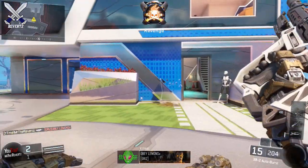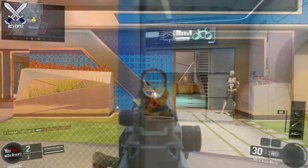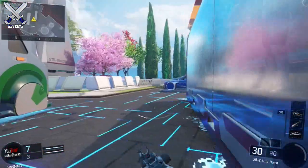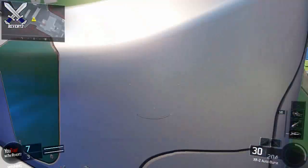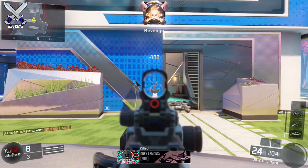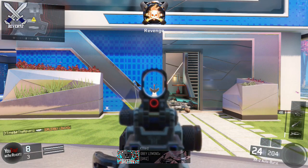Next up is the XR2. With the FMJ attachment it's going to be a 2-burst kill, and without the FMJ it's going to be a 2-burst kill as well. The XR2 is a 3-round burst weapon, and the FMJ still adds some bullet damage, but it's still going to be a 2-burst kill no matter what, making the FMJ attachment for this gun pretty much useless.